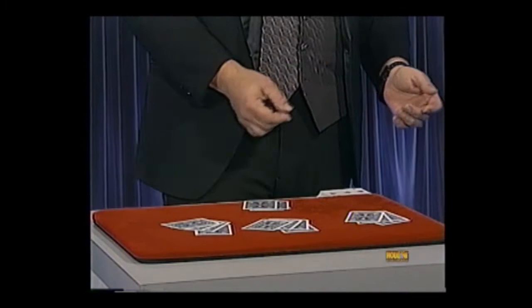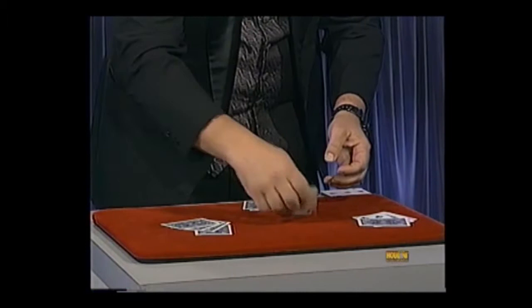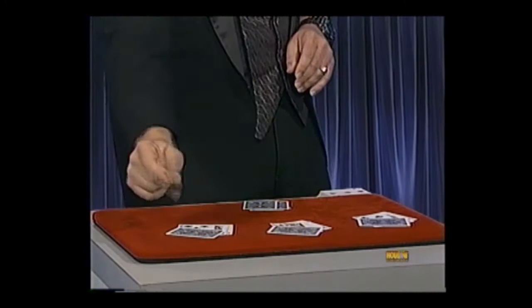Watch the first ace right over here — I'm going to run it up to the top so you can keep track of it. We'll try this again with the next ace, the ace of clubs — run him up to the top, place him right there. The last ace, the ace of hearts — run him up to the top, place him right there. Now watch, I'm going to do all three at the same time — that fast. That ace is gone, gone, gone, because I have a very good poker hand consisting of those four aces.